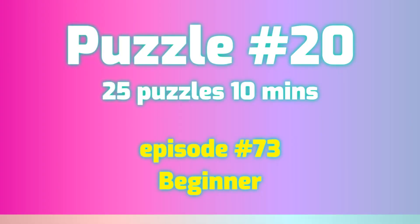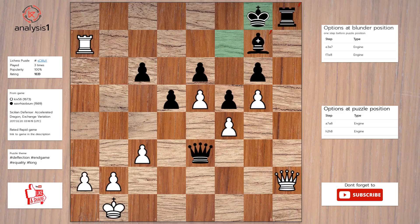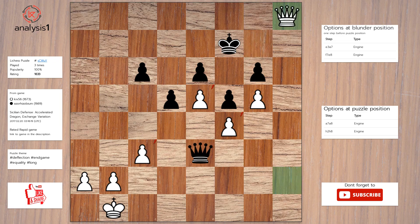Let's see the next puzzle. Let us look at threats in puzzle position: Rook takes bishop check, Queen takes rook check. Let us look at checks in puzzle position: Rook to a8 check, Rook takes bishop check, Queen to h7 check, Queen takes rook check. Solution to the puzzle is: Rook to a8 check, King to f7, Rook takes rook, Bishop takes rook, Queen takes bishop.